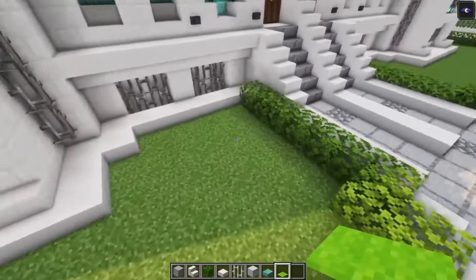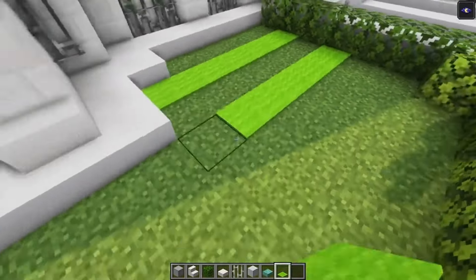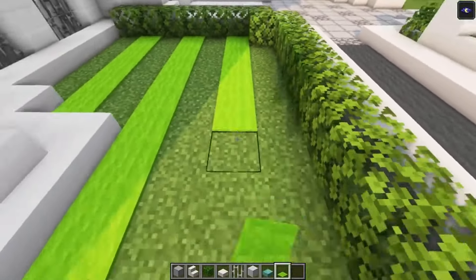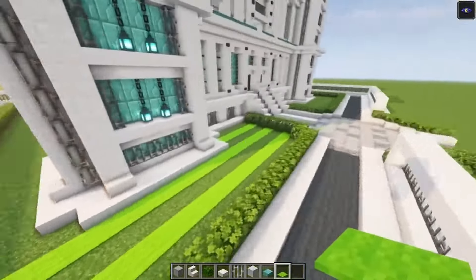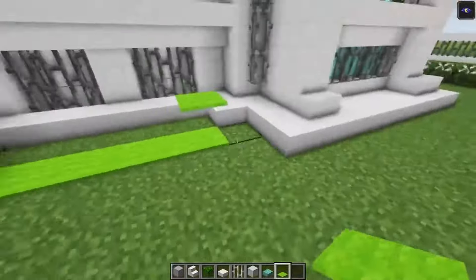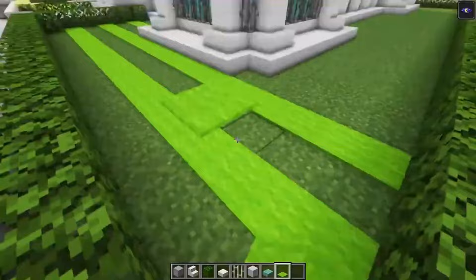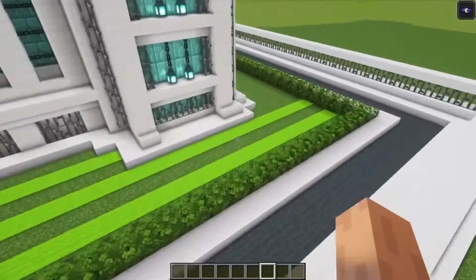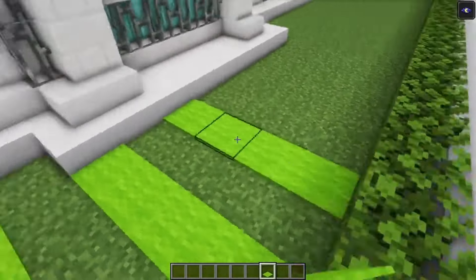Okay then take some lime carpet and we are going to go in one block and add it in just like this, just to give this a little bit more depth and color. And here we go. Now first of all I want to finish this. So let me quickly get some carpet and I am going to quickly finish this. So we can do the same thing.